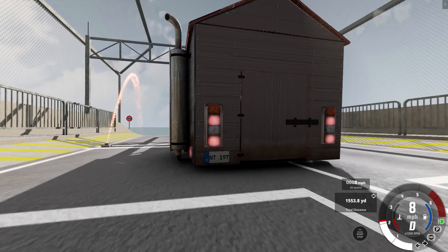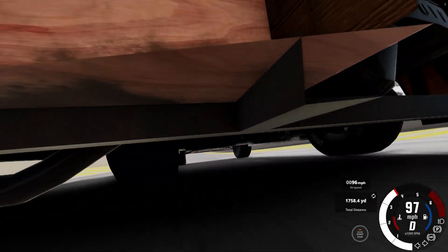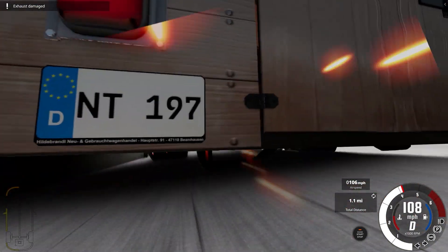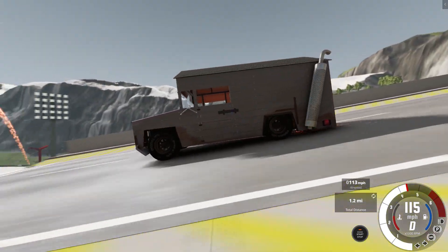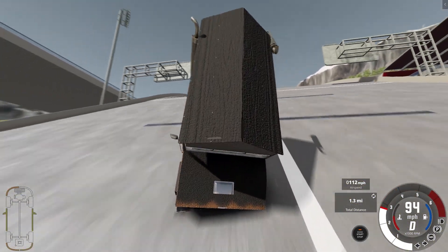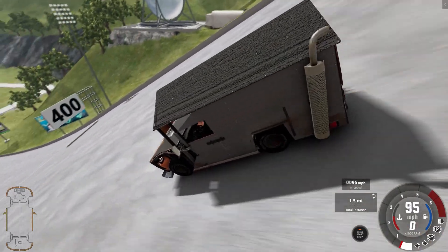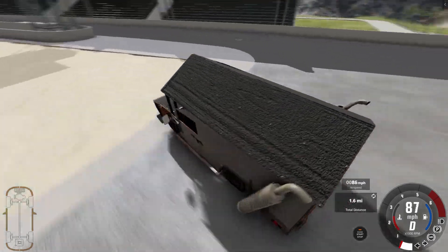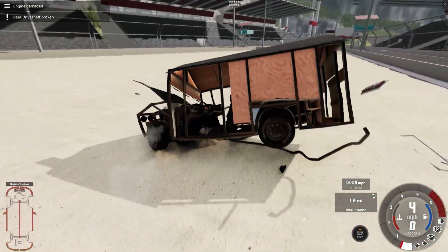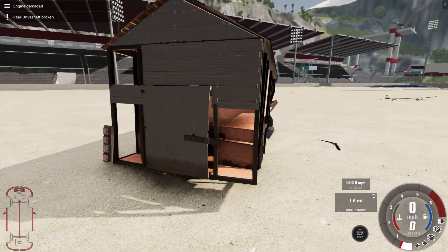Let's make sure the lights are actually working — yeah, they are. We ended up underneath the truck — I cannot drive under the vehicle, who'd have thunk? We're tumbling, we're rolling. We're losing the pipes — well, they're just loose, we didn't actually lose them. We broke the engine, broke the drive shaft. We have destroyed the house.